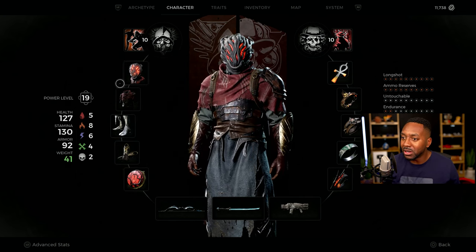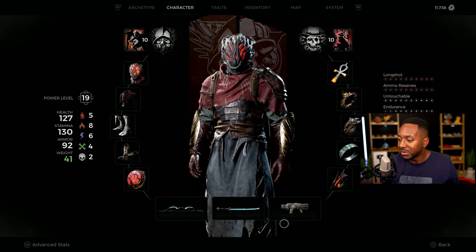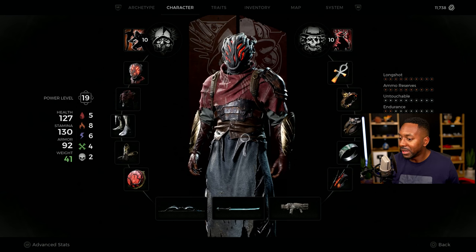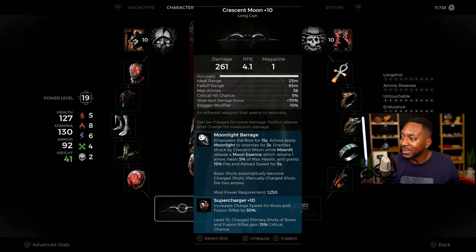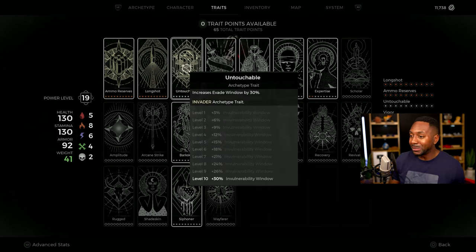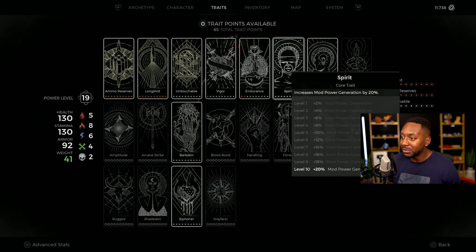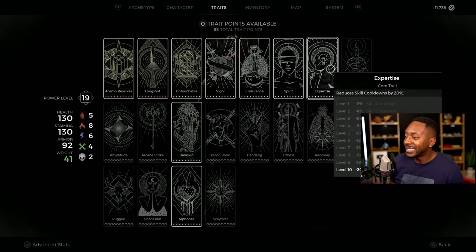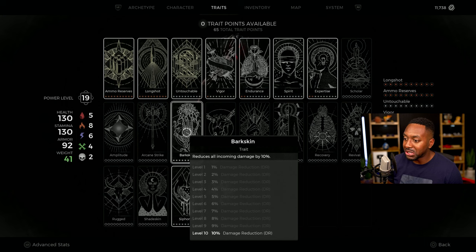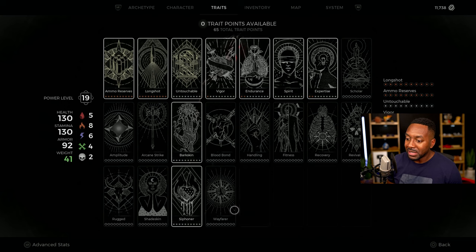For armor, I like using light armor — that's what I'm rocking right now. For traits, I got these two: one from the Invader archetype that gives me more evade window when I'm dodging so I'm not getting hit. Health is important — max that out. Stamina is important — max that out. I want to get my mod power back as fast as possible because the super is just absolutely disgusting. Skill cooldown is important because I want to use Bullet Storm — that's where I get really good DPS. We don't need experience since we're not leveling up right now. And I got Bare Skin for damage reduction — self-explanatory, you want to decrease the damage you're taking.